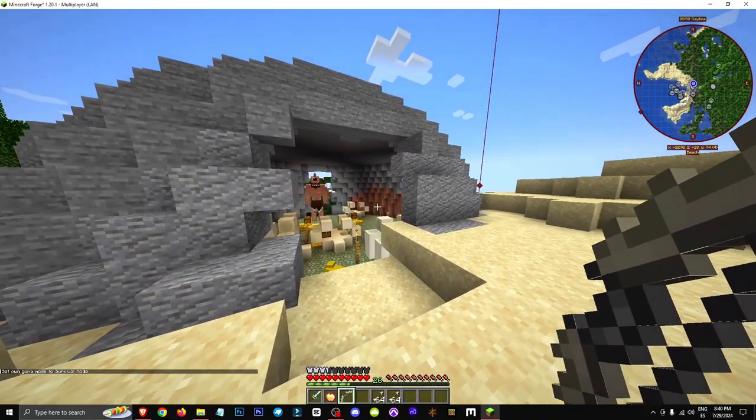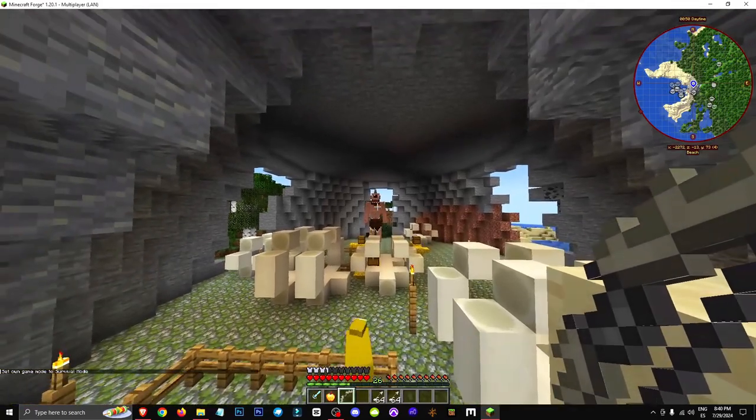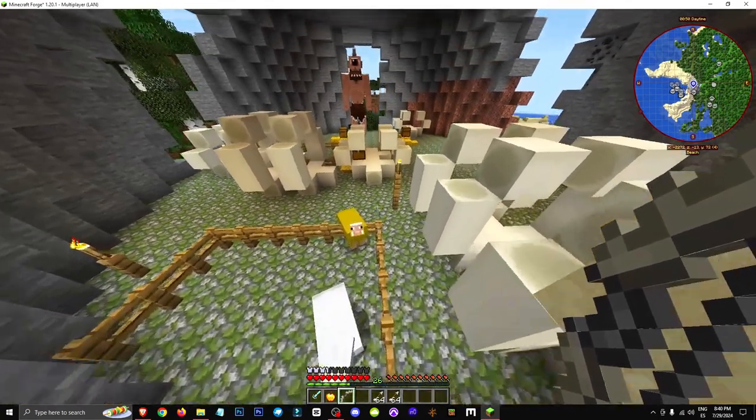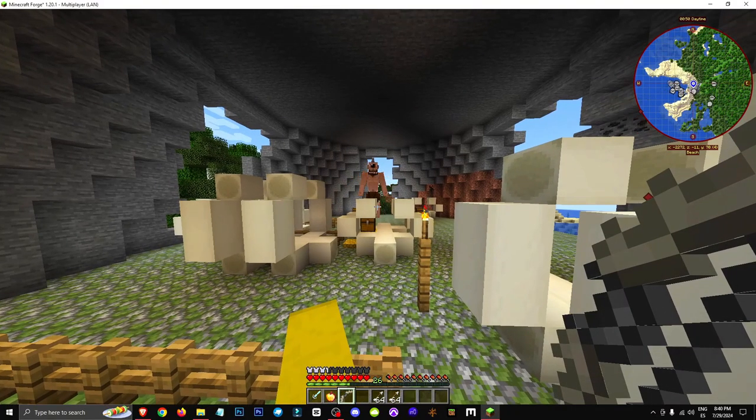Let's imagine we're here in survival mode. We're wearing our sheep armor. This sheep armor is supposed to prevent the Cyclops from attacking us. As long as we're wearing it, theoretically it shouldn't come after us. As you can see, it doesn't care at all, because I've already attacked it.